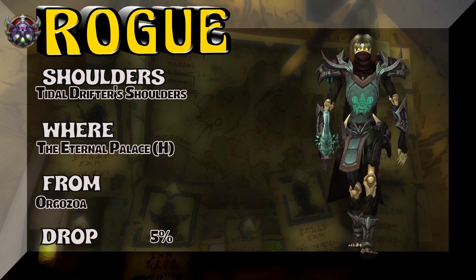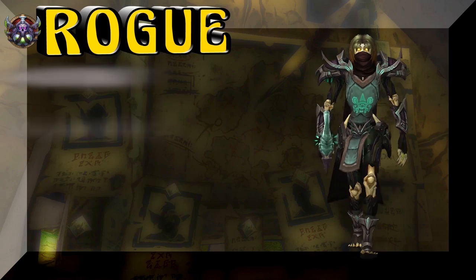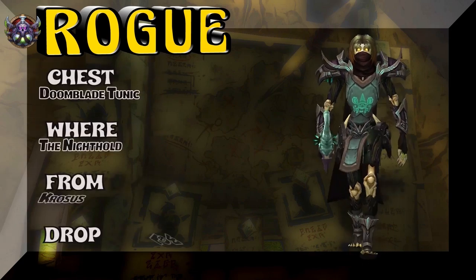Moving on, you really can't see the chest piece here, so you could always substitute it. Doom Blade Tunic, the Nighthold — Krosus is the boss. Kind of a low drop rate on that as well.